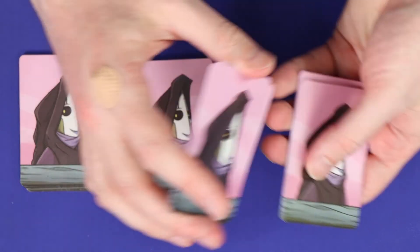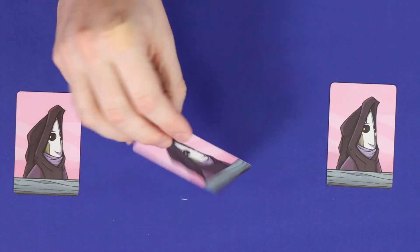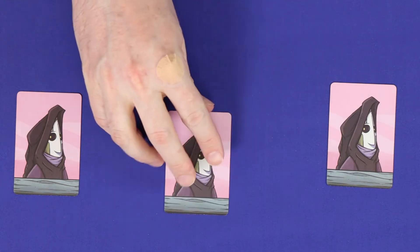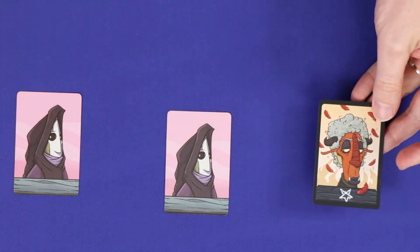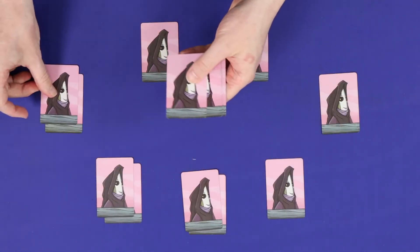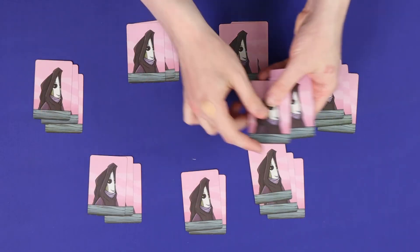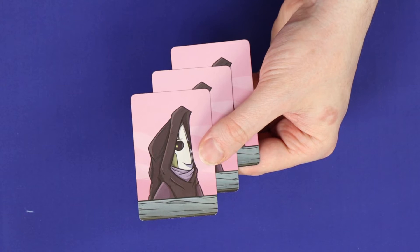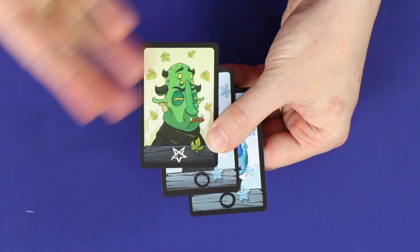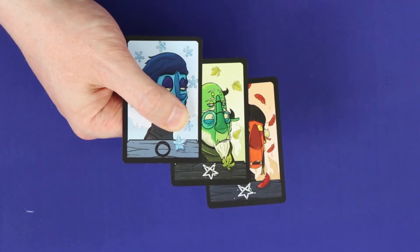Shuffle this deck and deal one card to each player. Look at your own card secretly. If you drew a soul you'll be a soul guide for this game, and if you drew a demon you'll be a demon smuggler. Now deal each player one card from the remaining soul deck and one from the remaining demon deck — this means all players will have three cards. These will be two souls and a demon if you are a soul guide, or a soul and two demon cards if you're a demon smuggler.